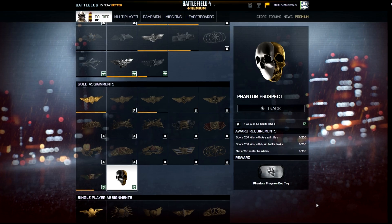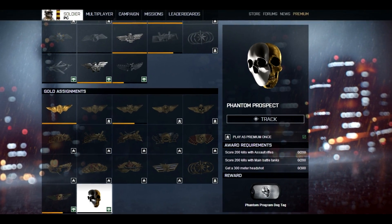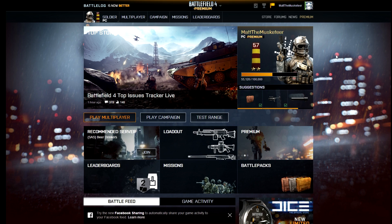Today I have something a little different. I'm going to show you guys how to achieve the Phantom Prospect assignment. This assignment came out with China Rising about a week and a half ago, but since then people have been asking how do you actually know what you have to do. When you click on Phantom Prospect all it says is 'play premium' and then it has a question mark with a tick next to it, so people have been wondering how do I work out what I need to do to achieve this assignment.